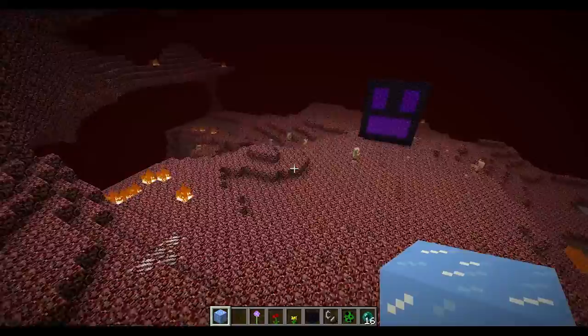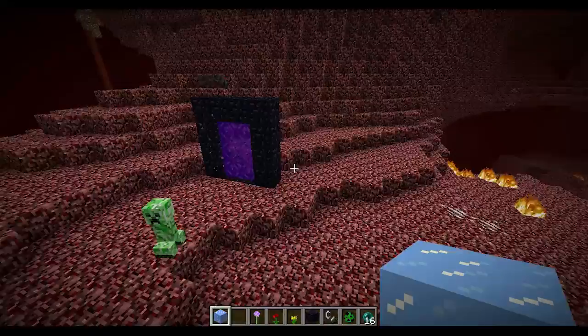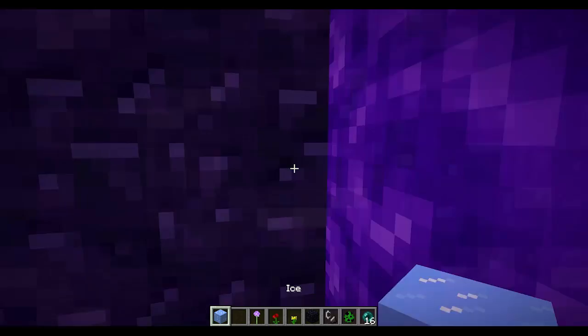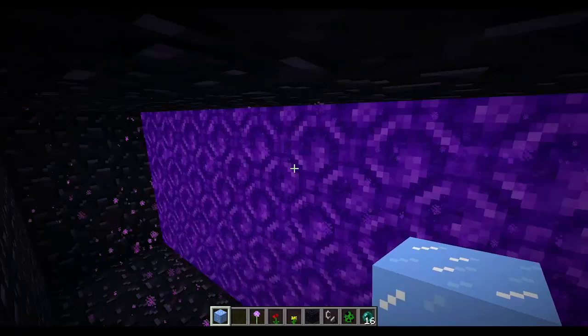I've already got some Pigmen coming through, but on the other side you can see that portals only generate tiny portals on the other side. They won't generate the same size, probably so it doesn't destroy the Nether when someone makes a huge portal. But you can make all these little designs — there are like three portals over there. They have to be rectangular in size, but they can be pretty big.